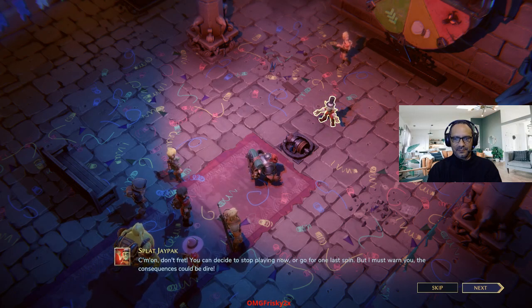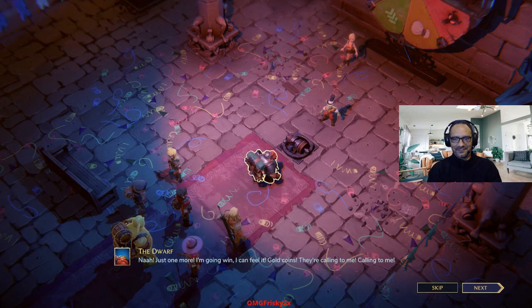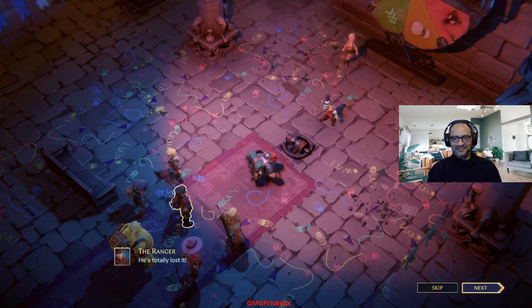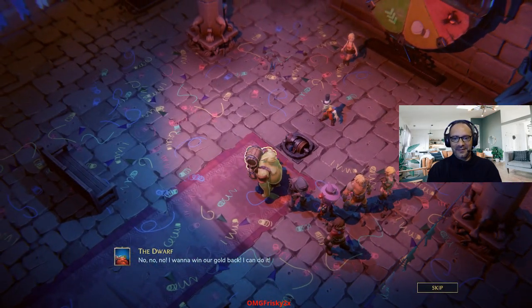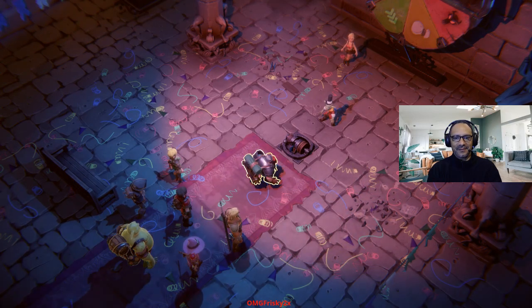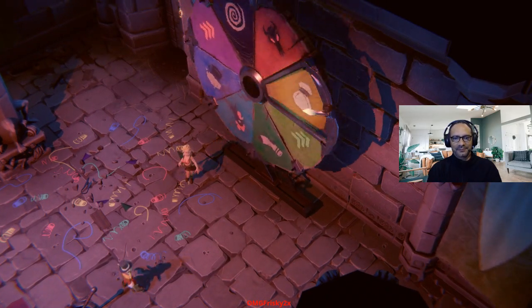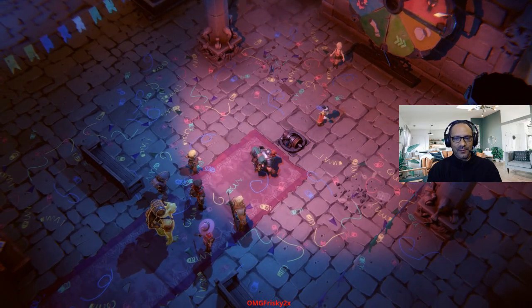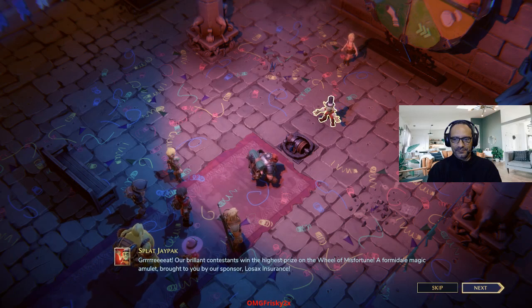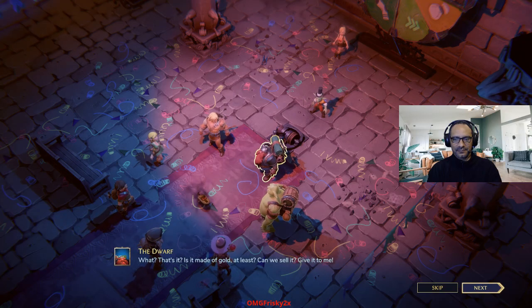You can decide to stop playing now or go for one last spin, but I must warn you — the consequences could be dire. This seems to be rigged. Just one more — I'm going to win it, I can feel it. Gold coins. All right, what do you guys think? I can't believe we lost. Oh God. Here comes the death head, I'm sure. I wonder if they were going to let us walk out with the 5,000 bucks. Our brilliant contestants win the highest prize on the Wheel of... Yippee! A magic item. That's useful. What, that's it? Is it made of gold at least? Can we sell it?